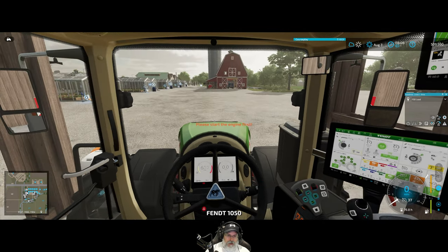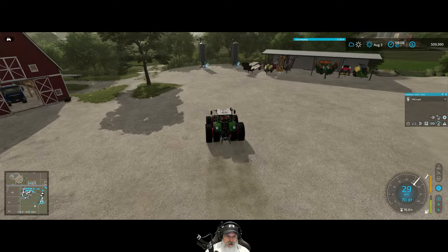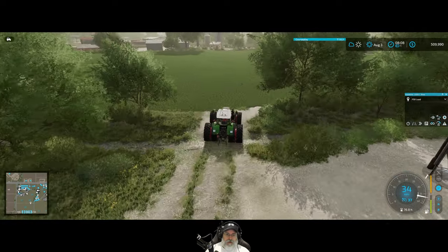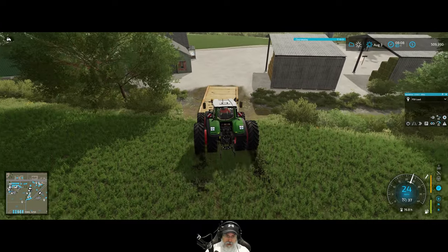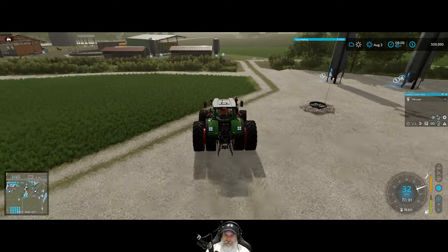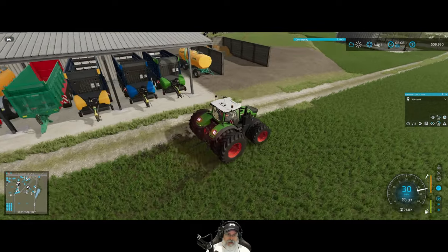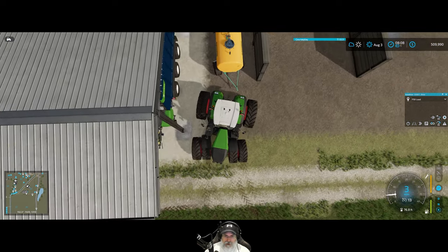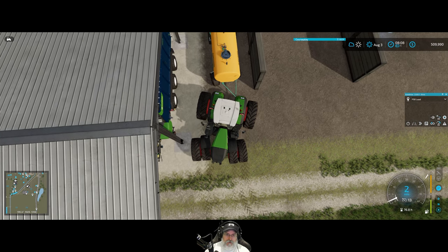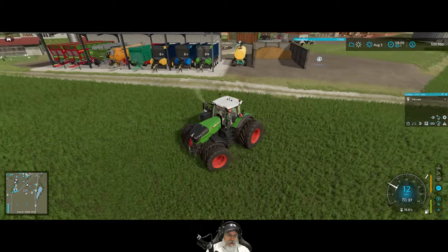We're going to hop in the Fendt and go get our digestate slash slurry tank. Actually, I have some slurry I could run over to the biogas plant first, so we make just a little more money. I'm not even bothering to spread slurry anymore - I'm just sending it to the biogas plant because we have digestate for fertilizing. Let's do that first. I should also get a second tractor coming with us.